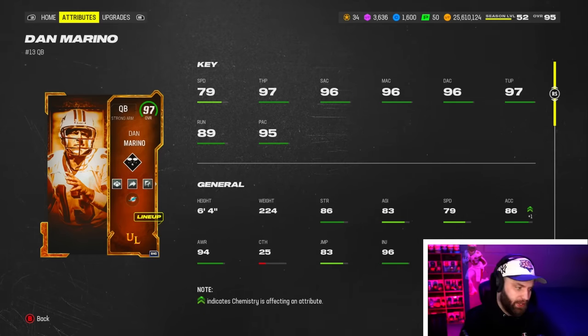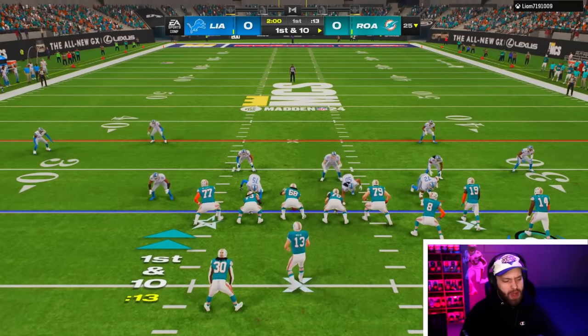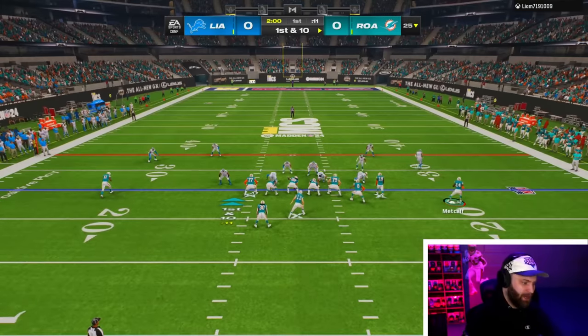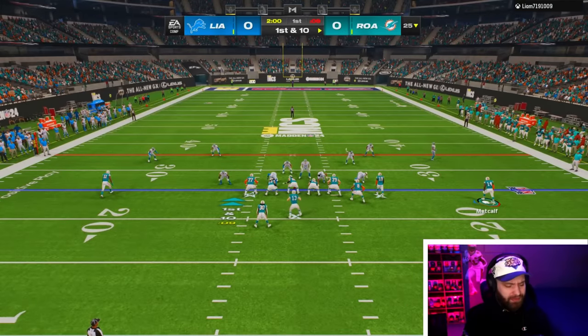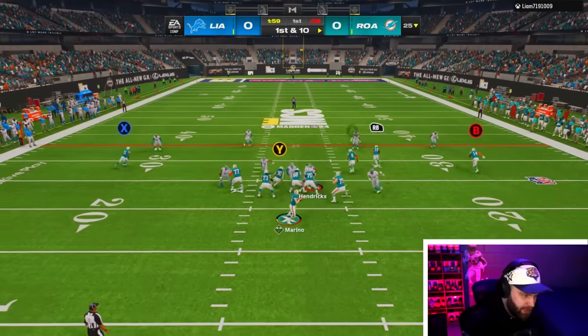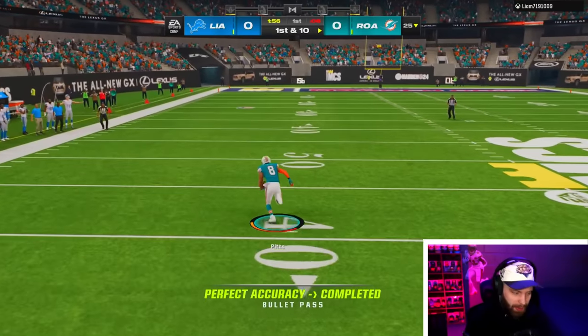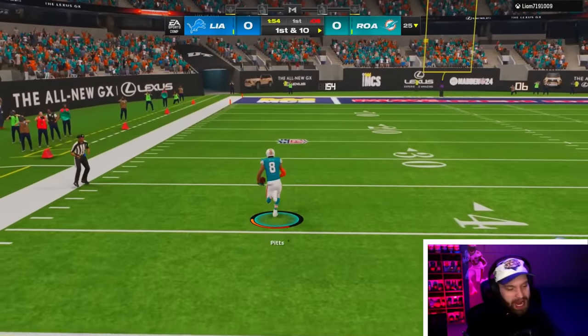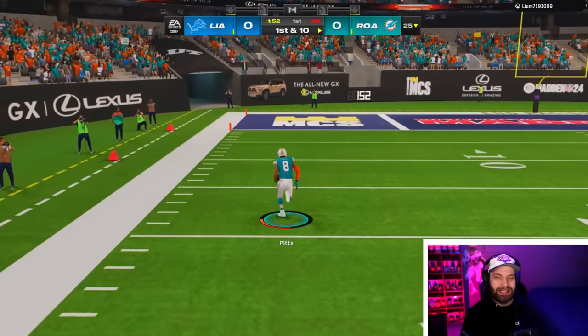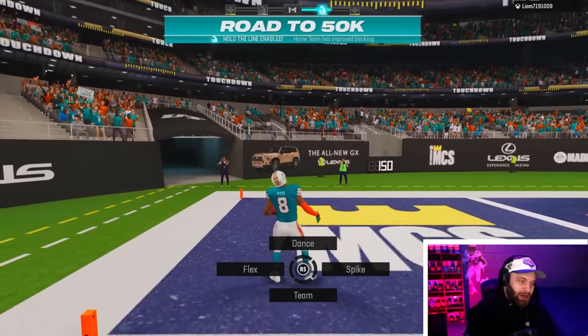Good news is they still have the Super Bowl event. But with a guy like Dan Marino — especially being an LTD — you should be able to get a proper stack, even for seven or eight AP. The fact that you have to spend eight AP just for this basic stack is kind of crazy. He's blitzing right there — no way we're going for a trick shot. Kind of a boring play, but Dan Marino's on the board. We'll take it.